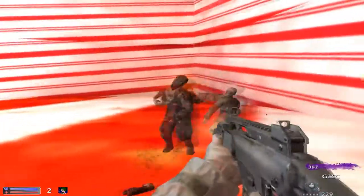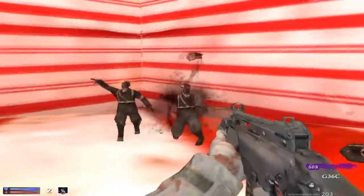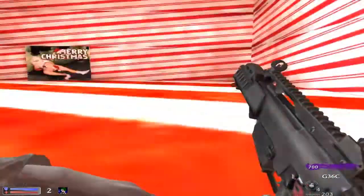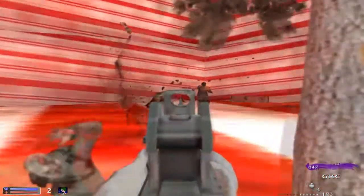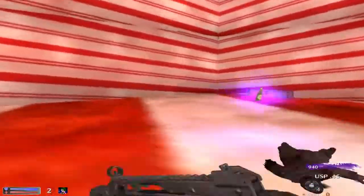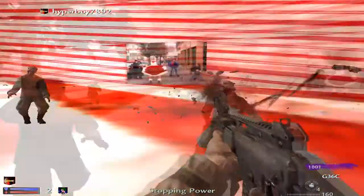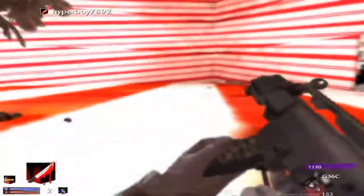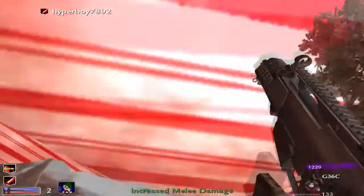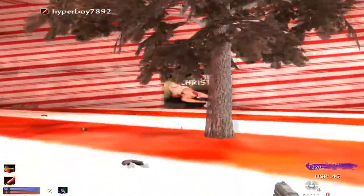I'm gonna play this whole map for you guys — I'm not just gonna quit on you. I'll try to show you all these CoD4 guns that are in this map. The guns are gonna look like crap because I turned down my graphics so the game will run faster. You can pick up perk drops from killing enemies. There's no doors to open on this map — it's just this big box. You're inside a present, basically. There are some pretty weird looking pictures over here.